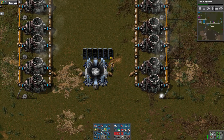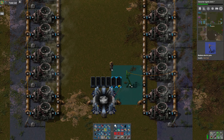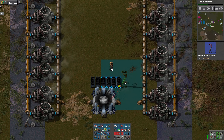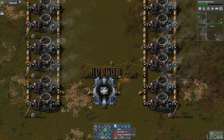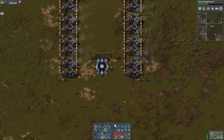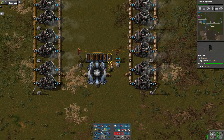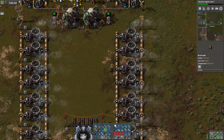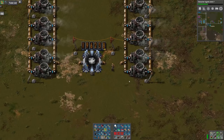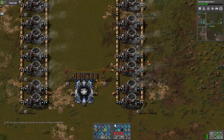Another useful tip I got is that with the Nixie tubes, apparently you only need to connect to the least significant digit, which in this case is the one farthest to the right. I had been told that once before, but I had forgotten which one you have to connect to. We can see that it works even if I only connect to the Nixie tube on the right.